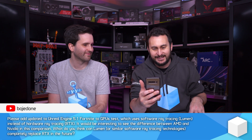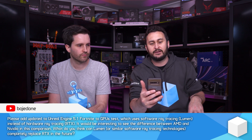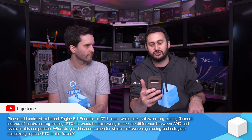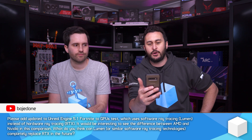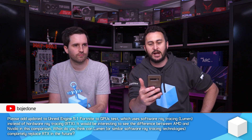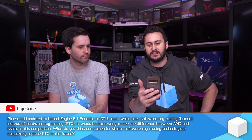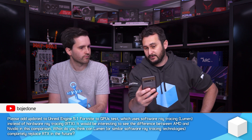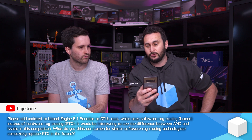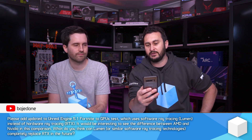Please add updated Unreal Engine 5.1 Fortnite to the GPU test. So updated Fortnite testing, which uses software ray tracing Lumen instead of hardware ray tracing RTX. It'd be interesting to see the difference between AMD and NVIDIA in this comparison. And then the next part of this question is: can Lumen completely replace RTX in the future?